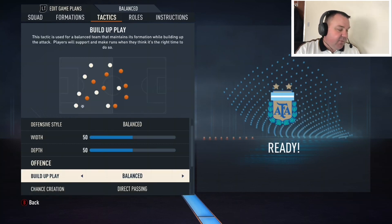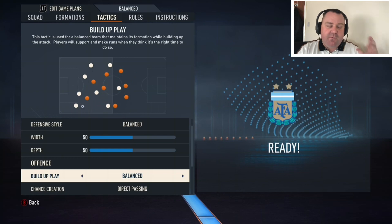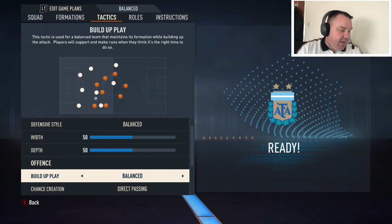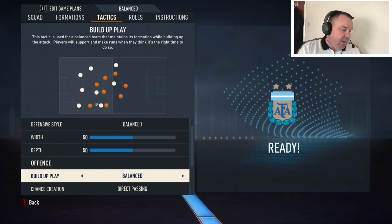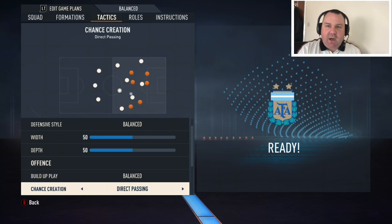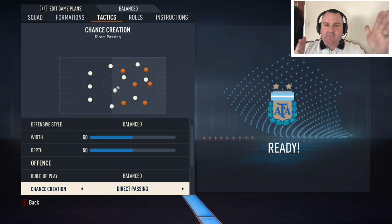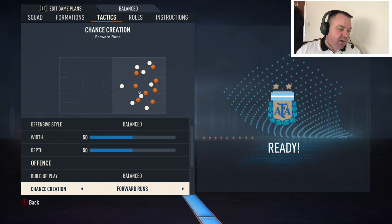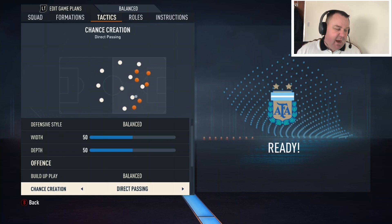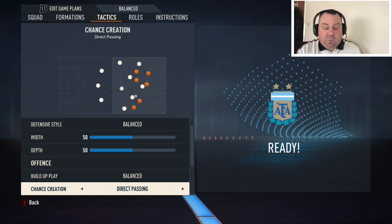For offensive play, I've got build-up play as balanced. I know we'll all be thinking about that explosiveness of Mbappe and Dembele, but the build-up play is balanced and then it gets more explosive when it reaches them. For chance creation, direct passing. What direct passing does is your forward players will start making runs for you — it's better than forward runs, trust me. Everyone uses it and it makes your forward players make clever runs, which is what France do.